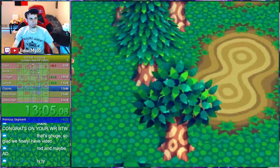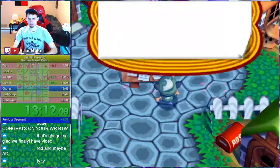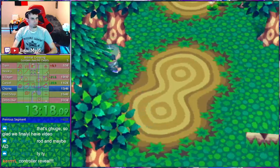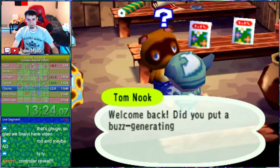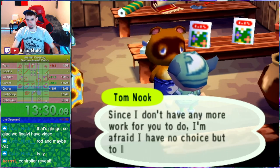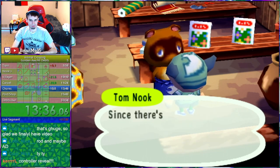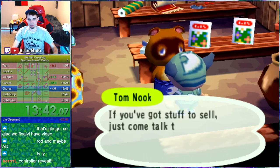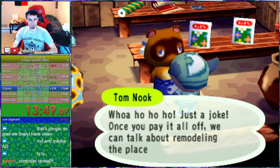That one's guaranteed to be neutral — all right, good to know. So that's guaranteed to be neutral. I need to plant — which Nook's do I end up getting? I either need to plant two or three trees in the Nook acre. Otherwise I think I'm good, depends on what E1 is.